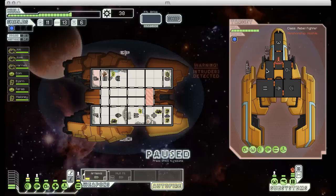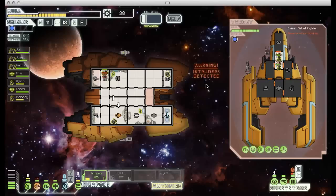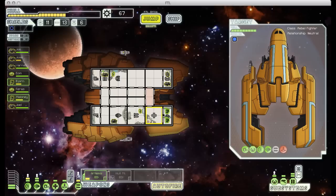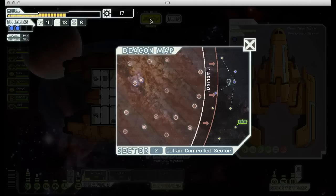Come across more bad guys. This will be very easily dealt with. As much as I would love to buy more weapons, I have to upgrade my shields - it is really handicapping me right now. You get another crew member, it's another Rockman. I will certainly take that. I at least have enough to upgrade my shields, if not power them. Actually, I can power them because I'm not really using my weapons very much.